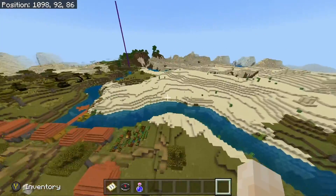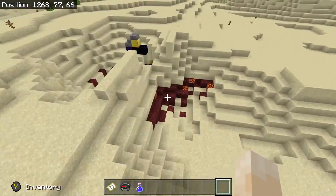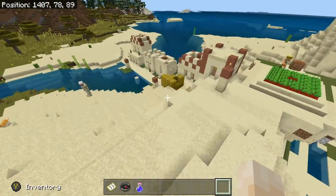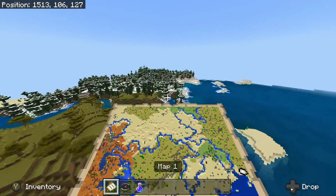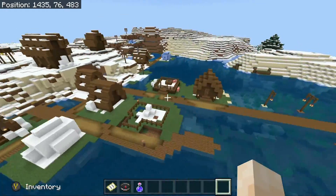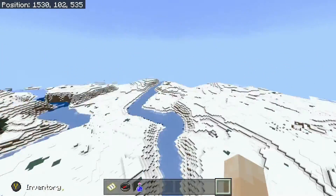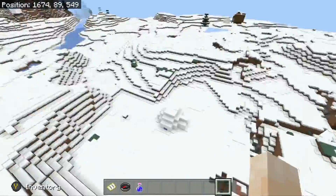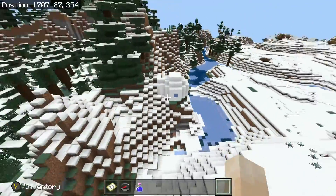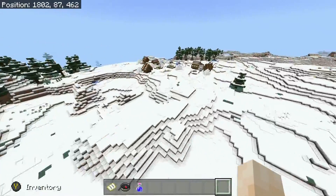First of all, you spawn next to this massive savannah village, a desert village, and a ruined portal. Then you just have to travel a short distance across the ocean and we're going to find a snowy tundra biome with quite a few snowy tundra villages, including this lovely village partially on the water that you could easily expand into a lovely little beach town. There's so much more as you can see.